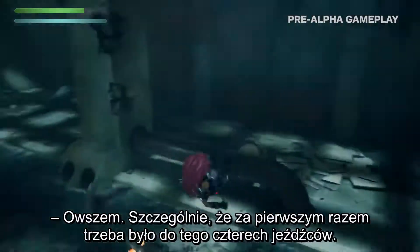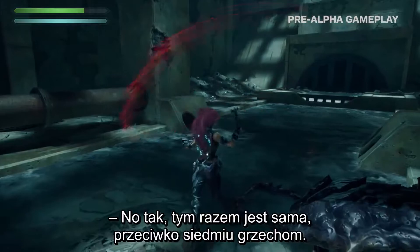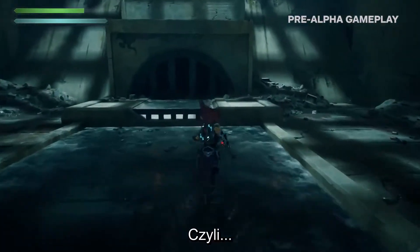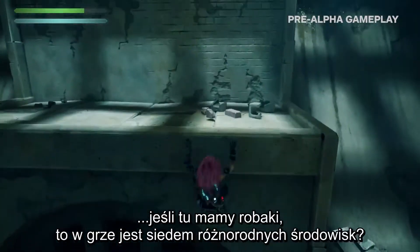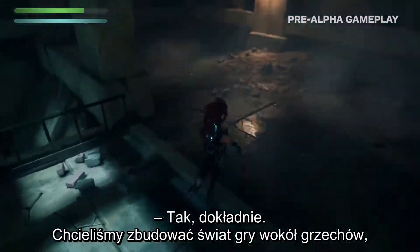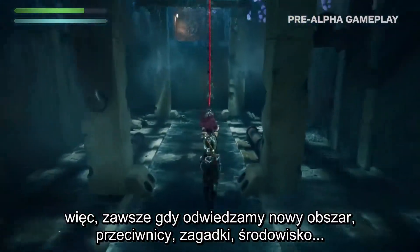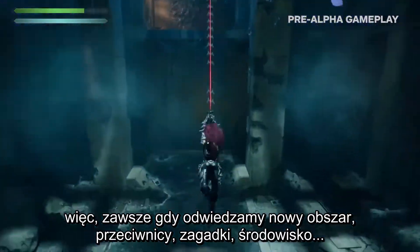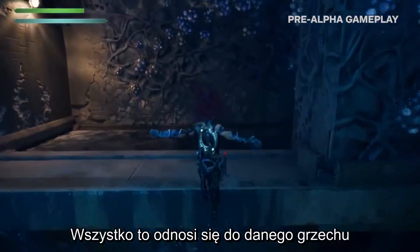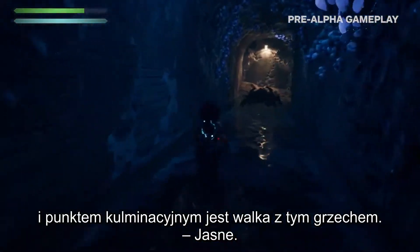So Fury is basically sent to Earth to take down the seven deadly sins and put them back in prison. That sounds hard. Yes — especially since it took all four horsemen the first time to do it. So it's just her and there's seven of them. The idea is that each environment — we're seeing bugs here — there are seven different distinct environments. We wanted to theme the game around the sins, so every time you go to a new area, the enemies, the puzzles, the environment — it's all themed around that sin and ultimately culminates in a boss fight.